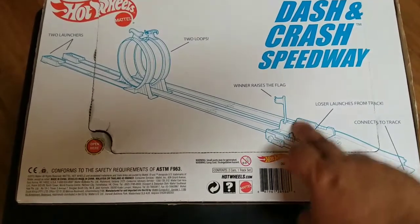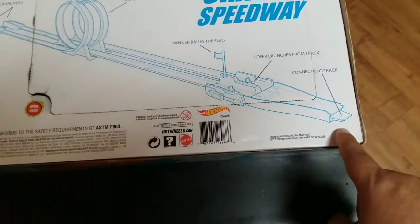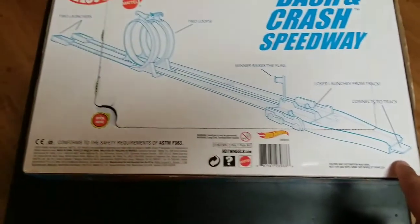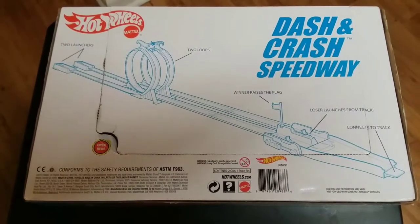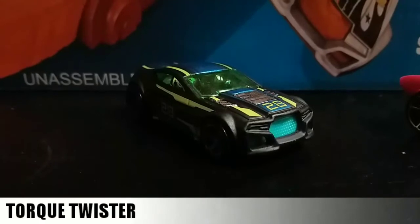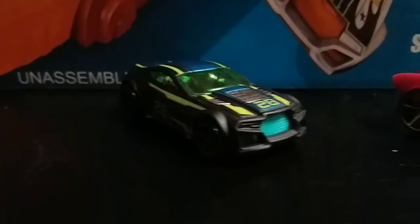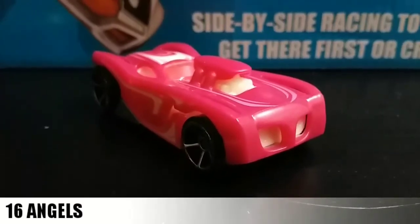It also had a two-into-one lane merger and a tab on the end to add more track. The cars that came with the set are this black Torque Twister and this pink and white 16 Angels.